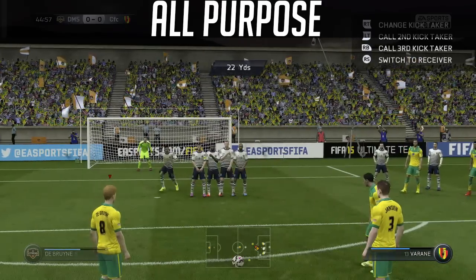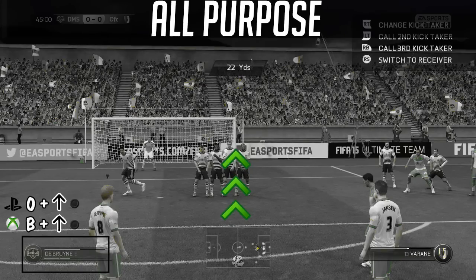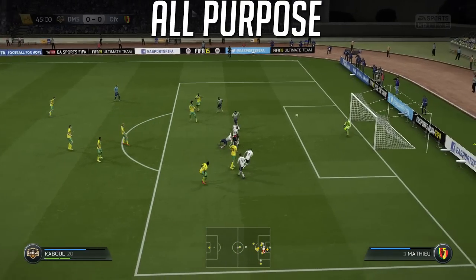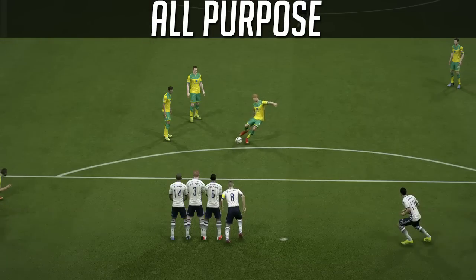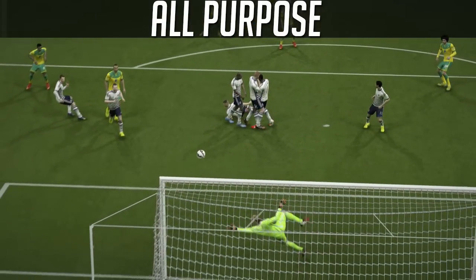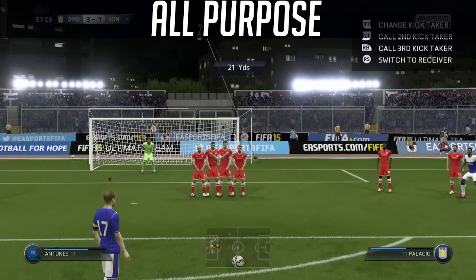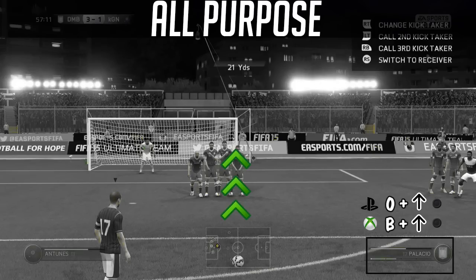We've got the all-purpose, and this might be the most commonly conceded goal in terms of free kicks between 18 and 24 yards. We've got a freeze frame here — I like to have a right footer on the right side of the pitch and a left footer on the left side. It's going to go straight over the wall. As you're filling up the power bar, hold forward or up on the left analog — that gives it a natural dip. You've got a lot of room for mistake here, a larger margin for error.